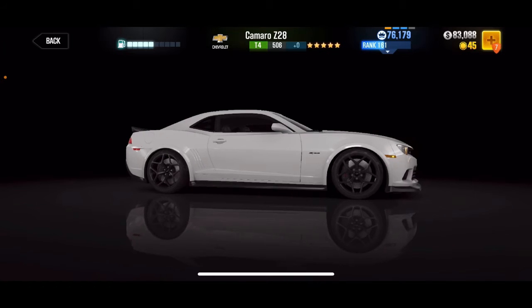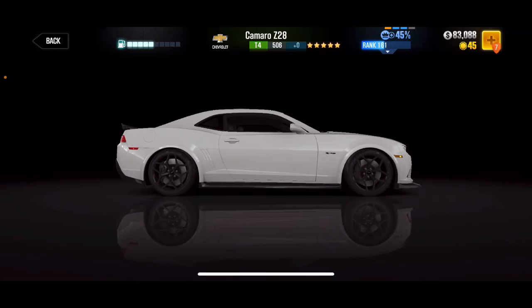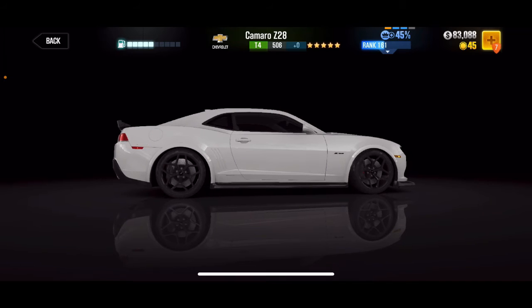The Z28 has been in this game for a long time and has already been a prestige cup car twice. This car is incredibly slow — it has a maxed out time of 12.2 seconds, which makes it one of the slowest 3 or 4 cars in the game.